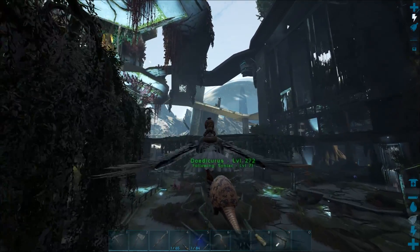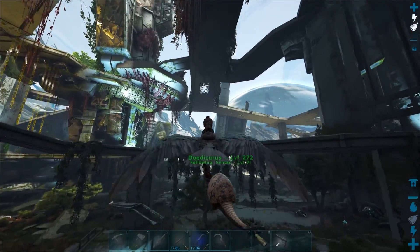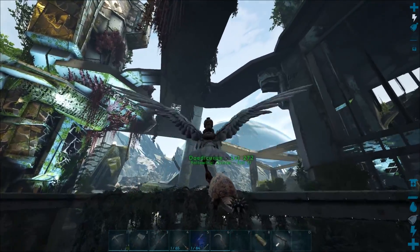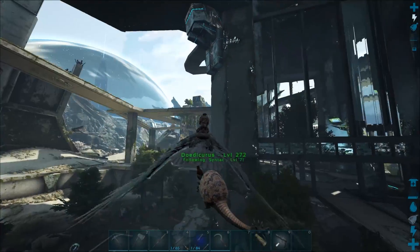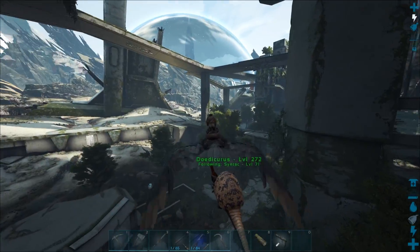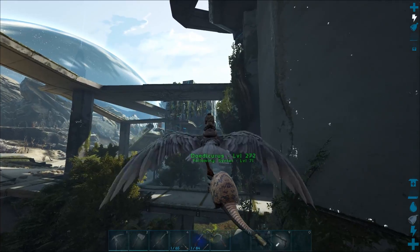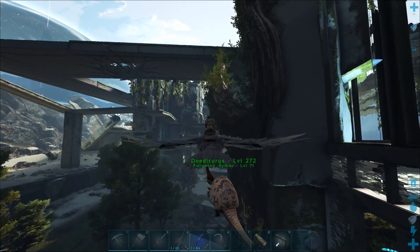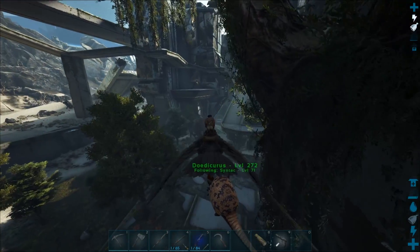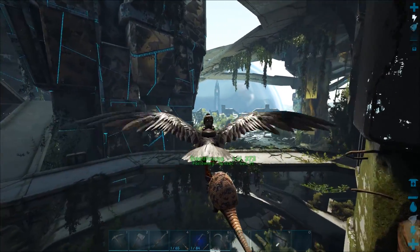The best place to start harvesting up some element dust is all the way over this way. I think it's between the two domes, so it should be over here. Over here there's this little coliseum place, and there are these tables that spawn there — those things are fantastic for element dust. Let's head on over there. It shouldn't be too long. There it is — it's right ahead of us.